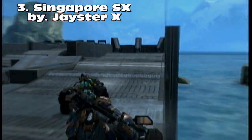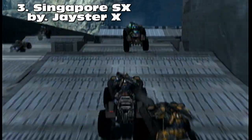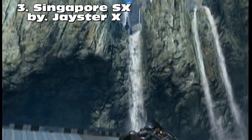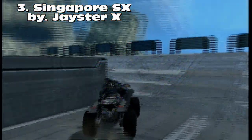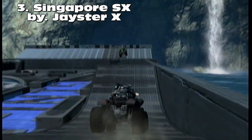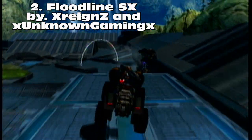Singapore SX at number three — this is Jayster's first or second SX, I'm not quite sure. He's mainly a roller coaster forger and he did a pretty good job. You can see me messing up a little bit — me and a friend were hitting each other, so it's not really the track's fault. I do pull off a cool barrel roll and land it. This last jump is pretty difficult, you need a lot of speed. Just don't fool around with your friends!